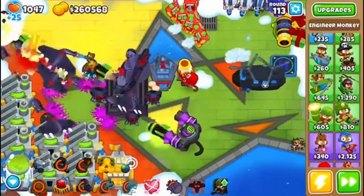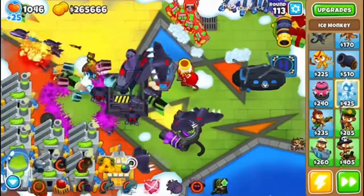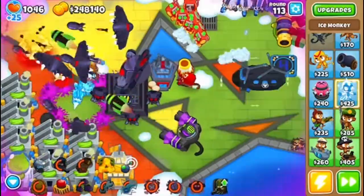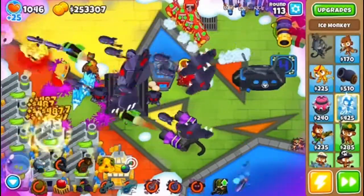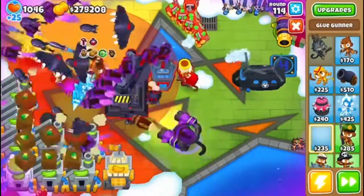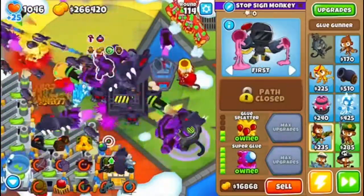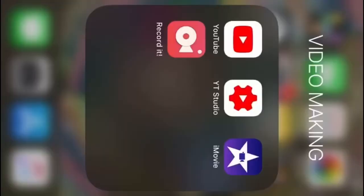Another thing we're going to want to do is get the Icicle Impale — already at round 113. What else? We're going to want to get the Super Glue, and definitely the Glue Splatter.